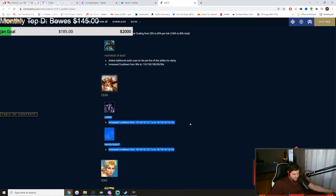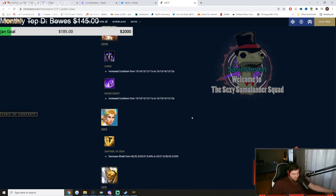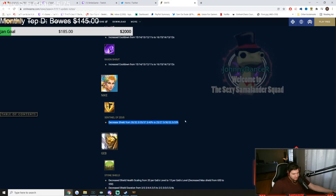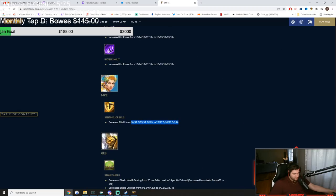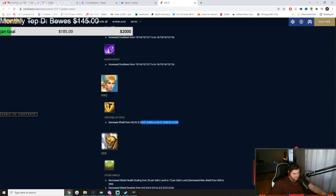Odin got increased cooldowns on his 1 and his 2 — so you're 1 second later on those bird bombs during teamfights. Nike's ult now has a slightly smaller shield. Nike's ult size was likely pre-emptively reduced since Sundering Spear is being changed, which affected how powerful that shield was.